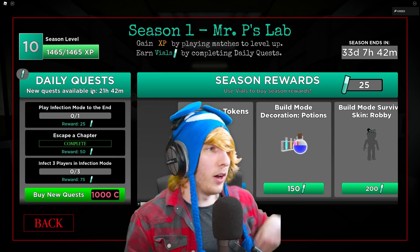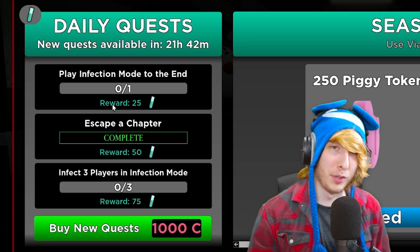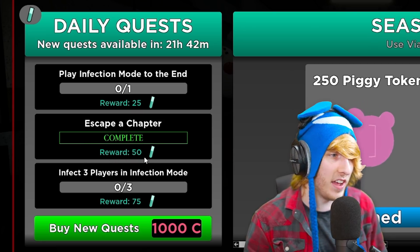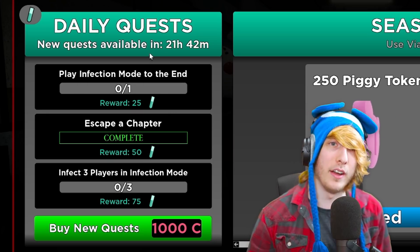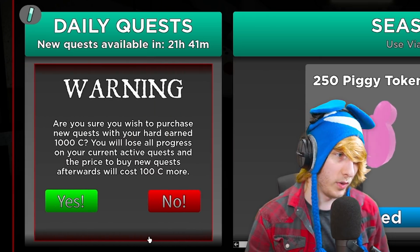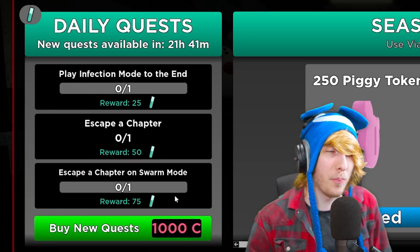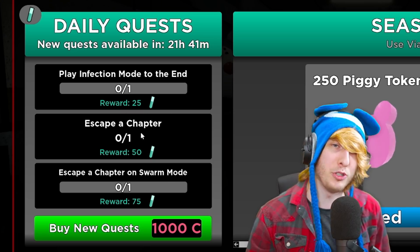Over here on the left we have our daily quests. You get three daily quests a day. Once you complete the three per day, you can go ahead and buy new ones. I've escaped the chapter and gotten 50 potions. Every day they reset, or if you don't want to wait a day, you can just buy new ones with Piggy Coins. It's pretty expensive though, so you probably won't be doing that too much.